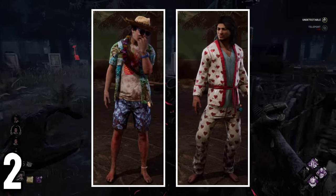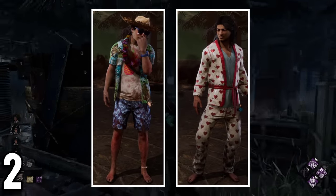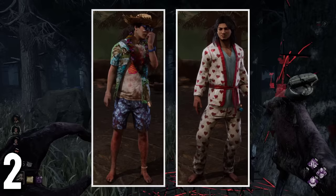Jake Park and Dwight are the only survivors who are able to ruin their food, as they are the only survivors that have skins with no shoes.